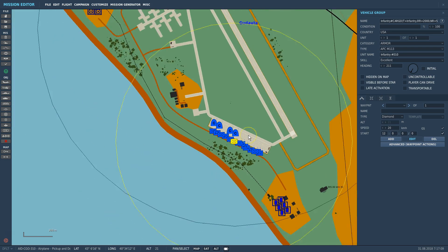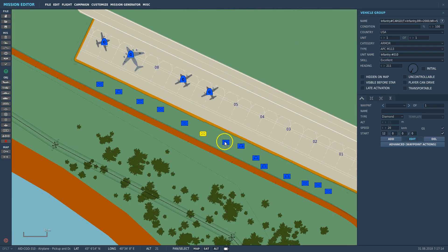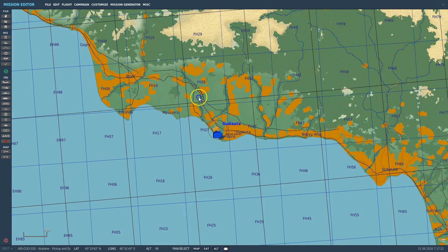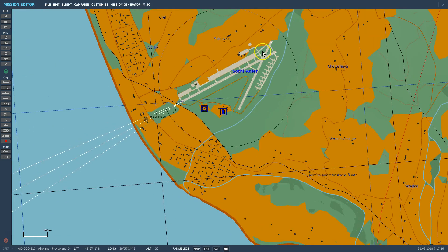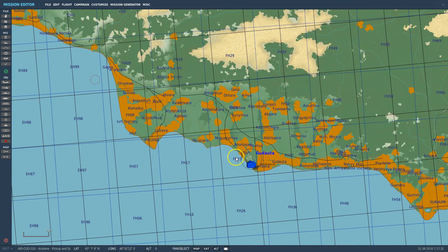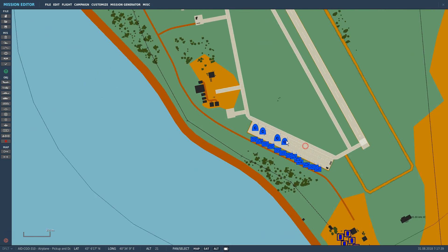So what they will do is they will fly off, they will circle, they will land again, and then once landed the vehicles will board those airplanes. Once those vehicles are boarded, the airplanes will take off and fly towards Sochi. They'll land there, deploy the vehicles at the airbase, and fly off again towards this airbase to reload the remaining vehicles, because those transport airplanes cannot load all of those vehicles in one go.